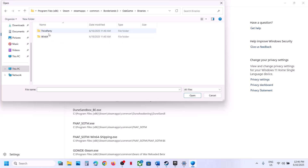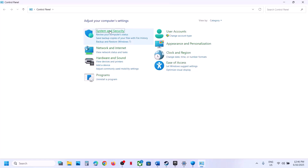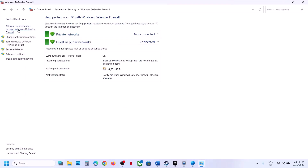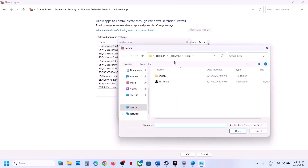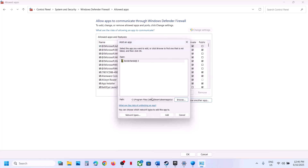Now type 'Control Panel' in the Windows search box, go to Control Panel > System and Security > Windows Defender Firewall, click on Allow an App or Feature Through Windows Defender Firewall, click Change Settings, click Allow Another App, click Browse, and go to the game installation folder.